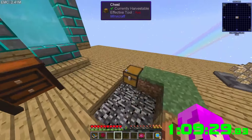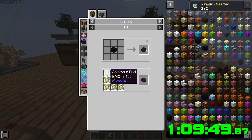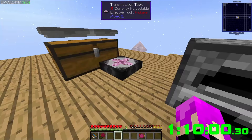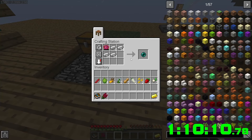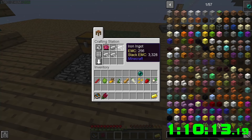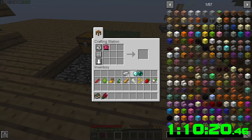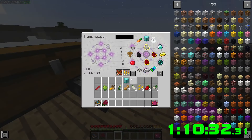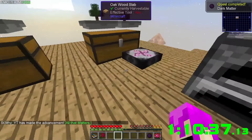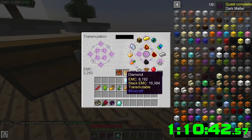We got this reward — awesome! Dark matter, that's what we're going after. Block of diamond — we don't have diamond, but we have money. Gold — we'll get an ender pearl. You don't lose any EMC so why not. We need a diamond. Diamonds, block of diamond, block of diamond fuel, and dark matter — awesome!